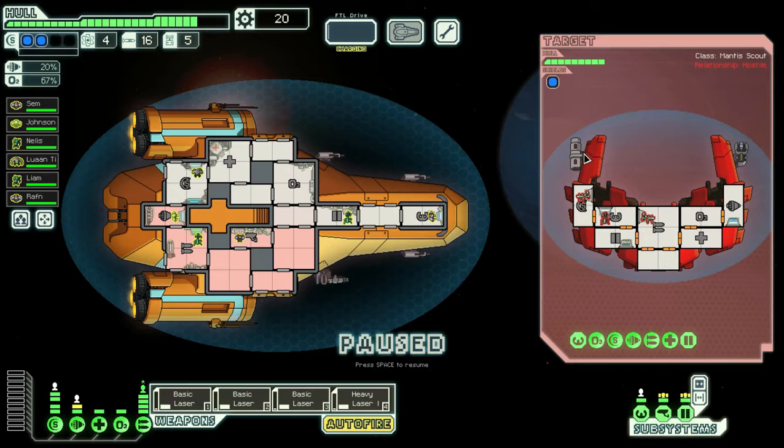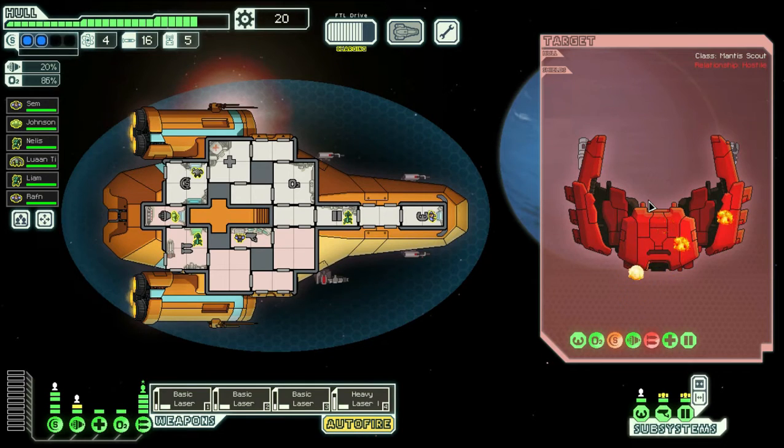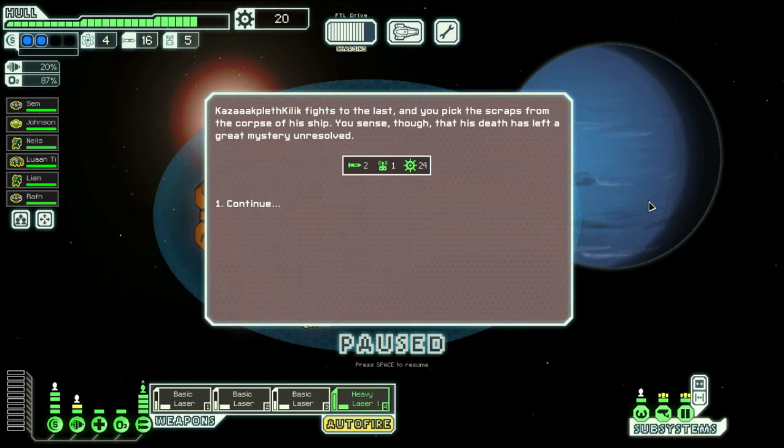Looks like they do want to fight. They don't have a teleporter, which is interesting, but they do have missiles and a type of ion cannon. So we just focus down their weapon systems. We take down one layer of their weapon systems, then my other weapons go and neutralize the second set. Then I'll put two weapons onto their shields. I do need to worry about syncing my heavy laser with my basic lasers because it's getting out of sync - their shields come back up before my next weapons go through.